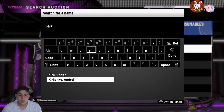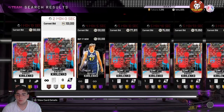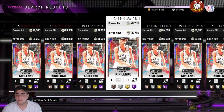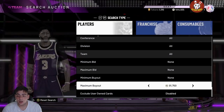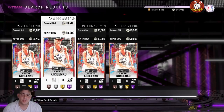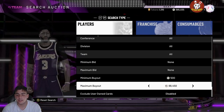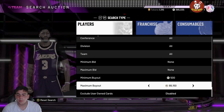Another card that went up a ton is Andre Kirilenko — the center version. This card rose about 30k; I got him for 60k on stream not too long ago and he's up to around 85k MT. So if you invested in Kirilenko, you made a lot of MT. I'm going to wait till he gets to around 90k and make about 5k MT after the tax reduction.